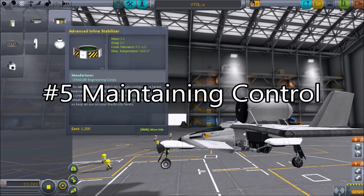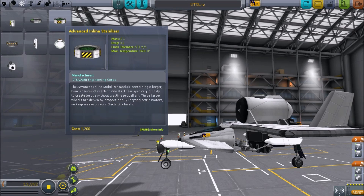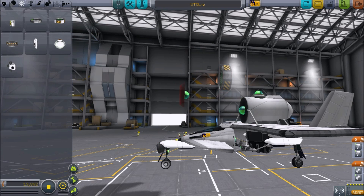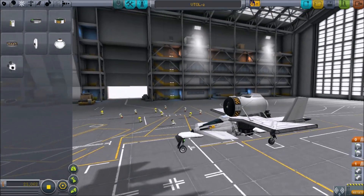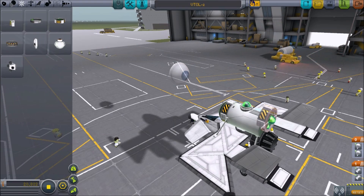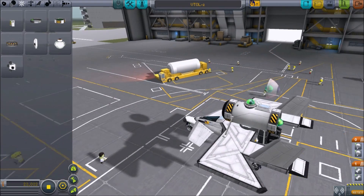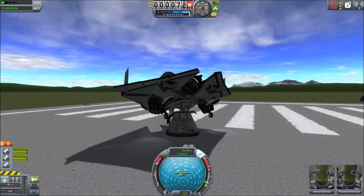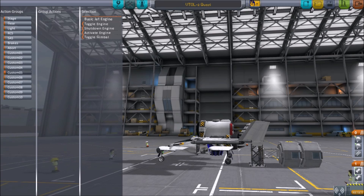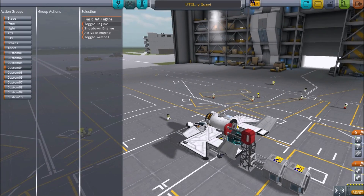Number 5: Maintaining Control. Aerodynamic control surfaces, RCS thrusters, and high-power liquid fuel thrusters are all good options for maintaining control. However, the best solution is having plenty of torque. This can help compensate as your center of mass and center of thrust become unaligned, and also helps to negate the pull of lift on vertical landings. Remember to set action groups for your different engines — this can make controlling your VTOL much easier, not having to fiddle with right-clicking parts mid-flight.